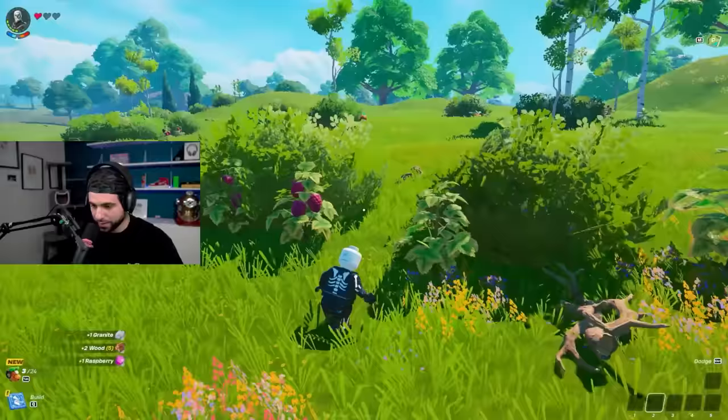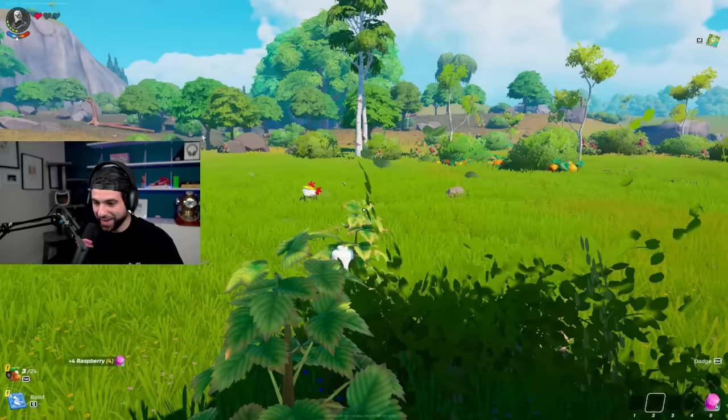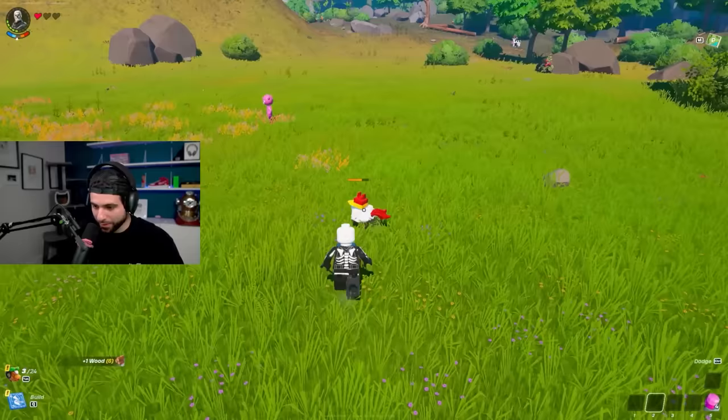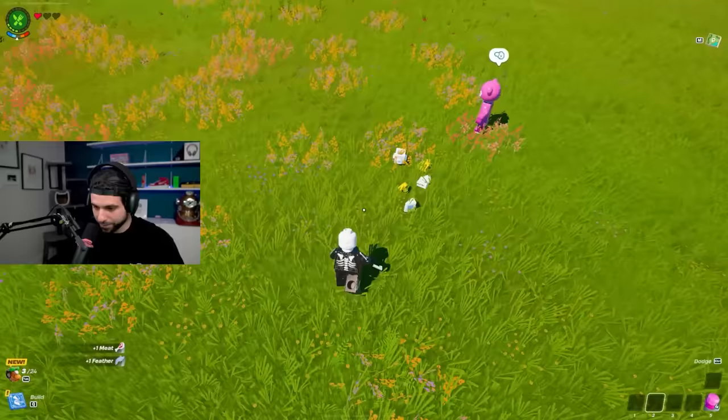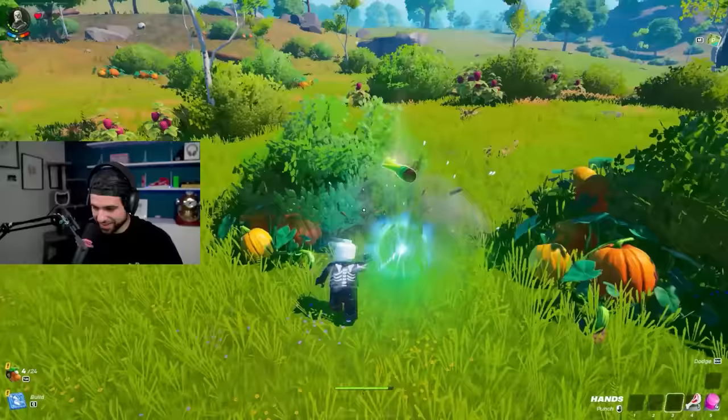I can just pick this stuff off the ground — I'm just gonna collect everything right here. This world looks awesome. The map is like undiscovered. We're gonna need some chicken meat for sure.